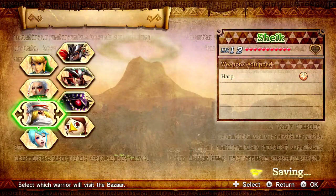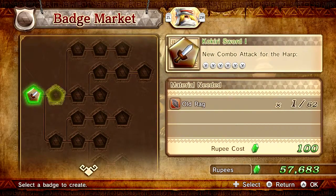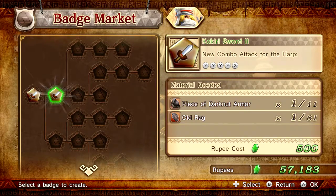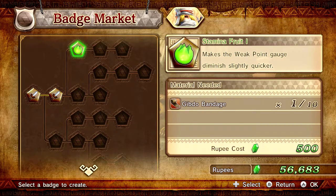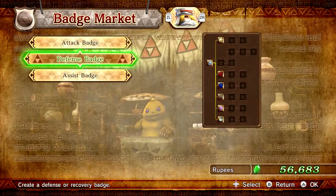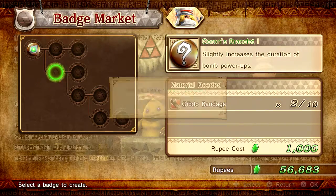Let's go to Sheik. Let's see what Sheik can do - badge mark it. I can do another attack badge - Corkry sword too. Might as well get that for the harp. Salmon or fruit, use a Gypto badge - bam! Nothing else down there. I can do an assist - Gorn's bracelet using the Gypto bandage. Bam!